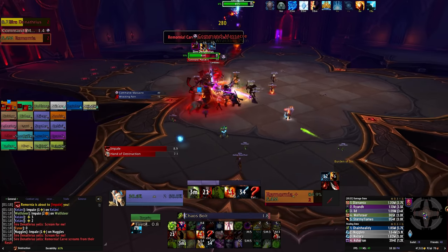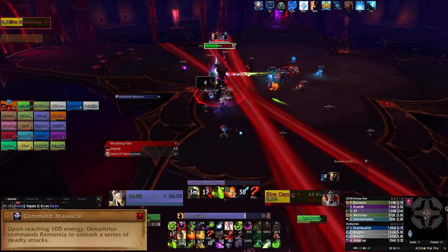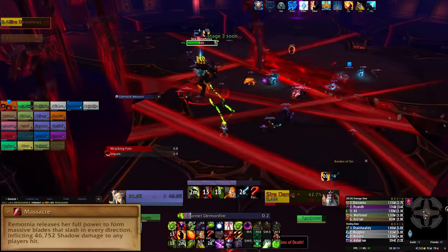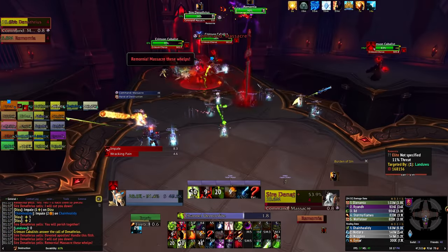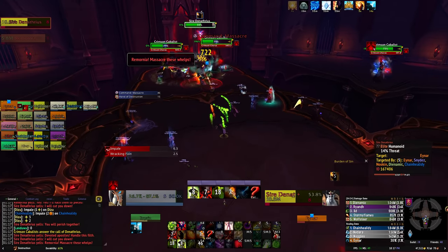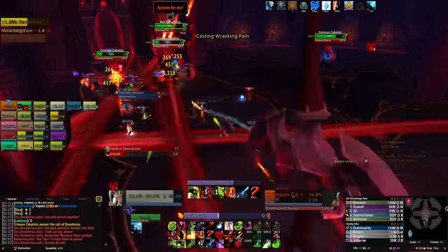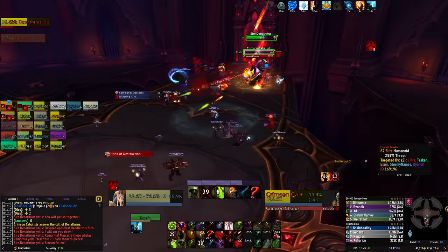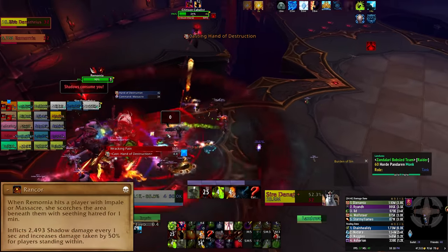When the boss gets to 100 energy in this phase, she'll use Command Massacre. Remoria hops into the middle of the room and disappears. The room gets dark and massive red lines appear all over the platform — do not stand in these. Massive swords blast through the area dealing a massive amount of damage. This ability looks amazing, but it will tear your raid to shreds if people can't dodge. On Heroic mode, getting hit by Massacre or Impale will leave an AoE on the floor, so avoid these abilities whenever you can and don't stand in any puddles.